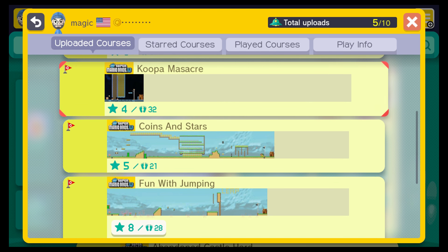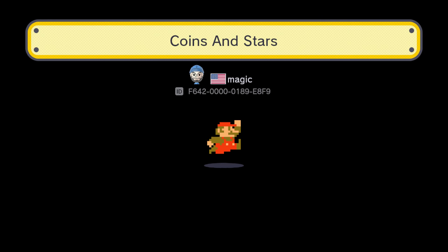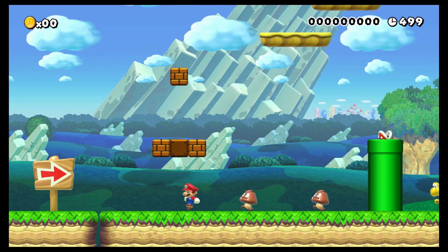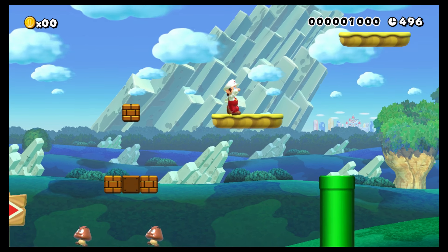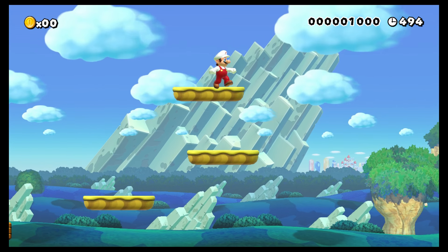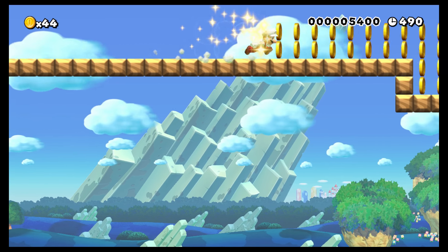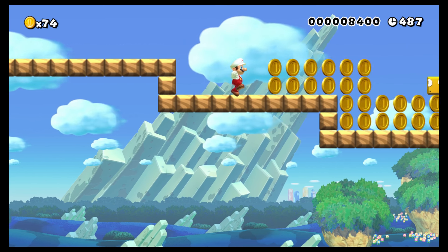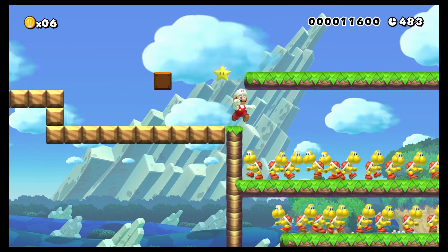The next one is 'Coins and Stars' — this one's super easy, there's no real difficulty at all, well except for some wall jumps at the end. There's no rhyme or reason behind anything here. You just go up and collect the coins — it's not really important if you get them all or not, and there's nothing over that wall.